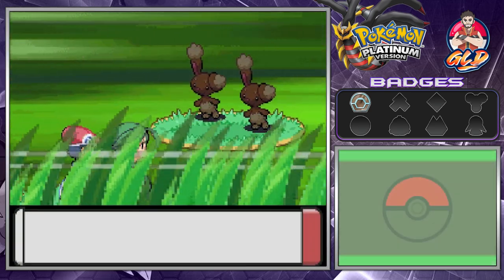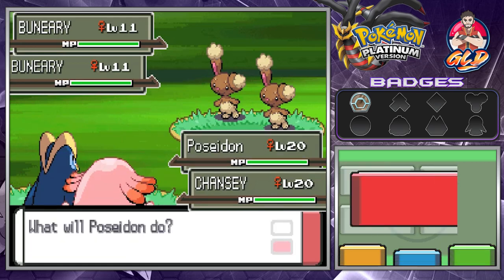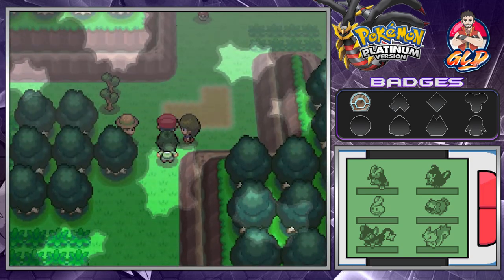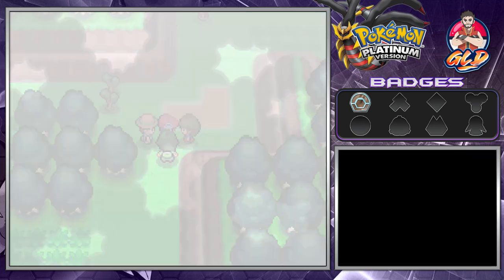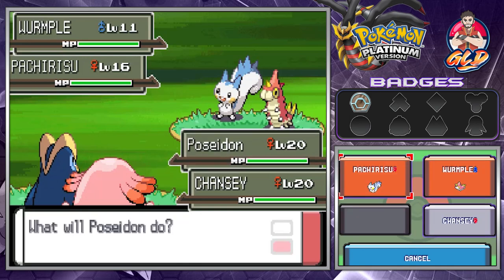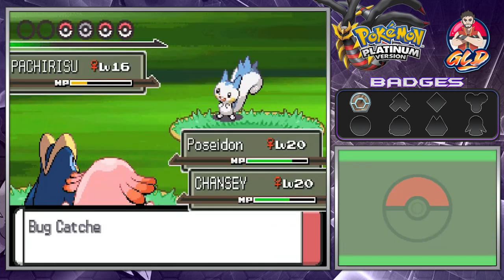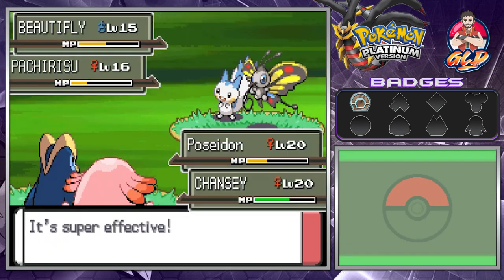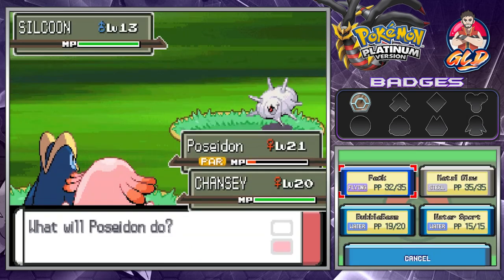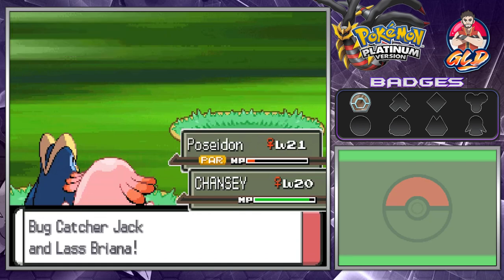I literally ran into a shiny Pokemon with Cheryl once and was very annoyed. Look — there's a Buneary, looking pretty cool. Another great thing about traveling with Cheryl is that she heals your Pokemon after every single battle. We're battling trainers quickly — one has a Chansey, they're targeting my Pokemon. Poseidon grows to level 21. Here's a Silcoon — Peck attack and we win.